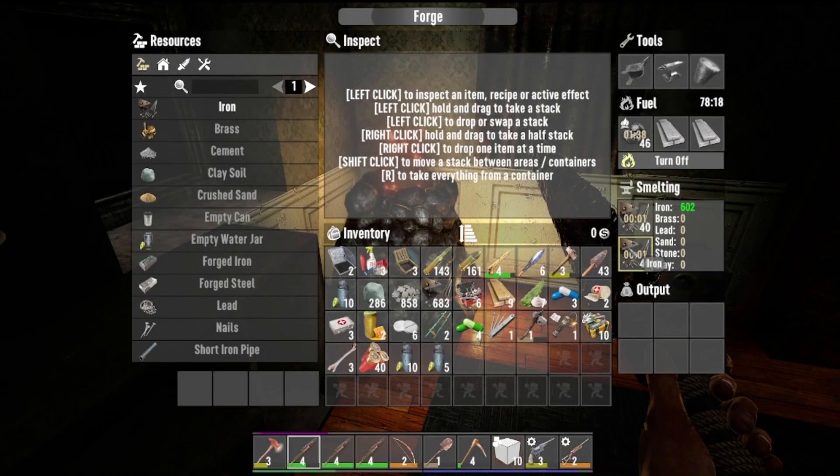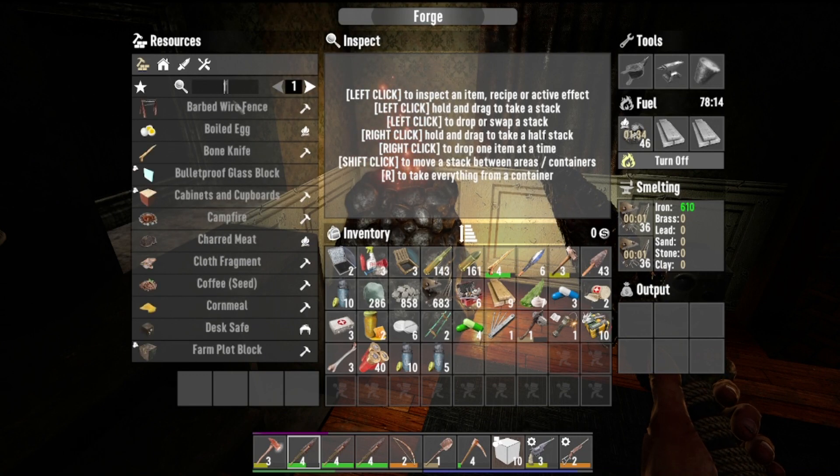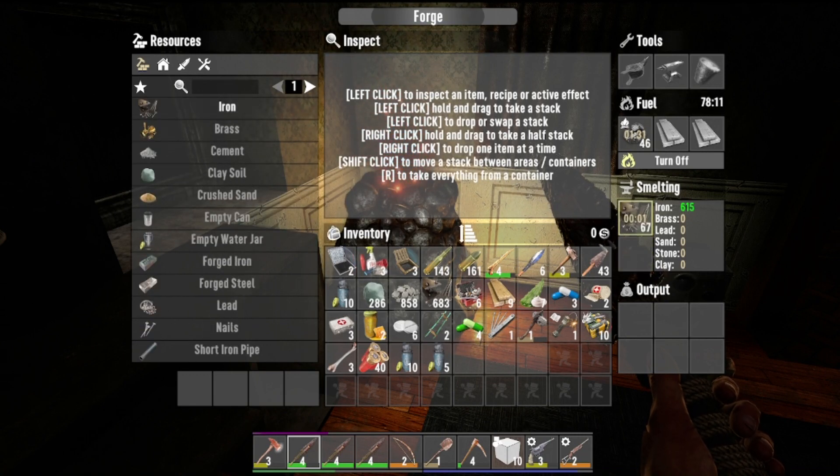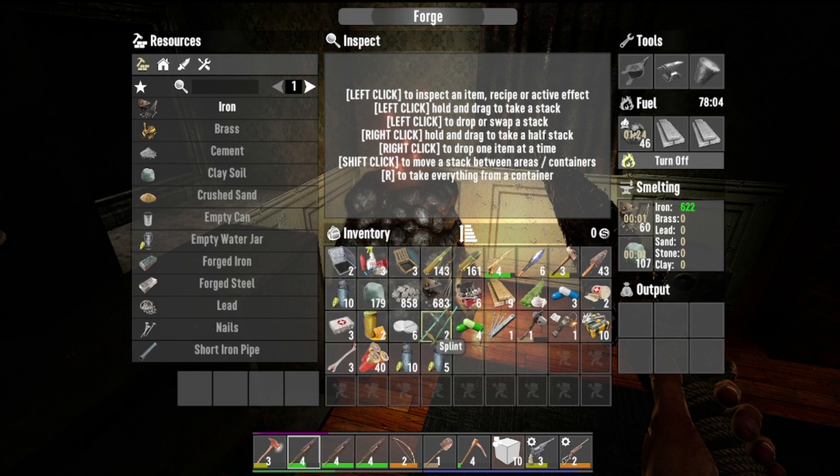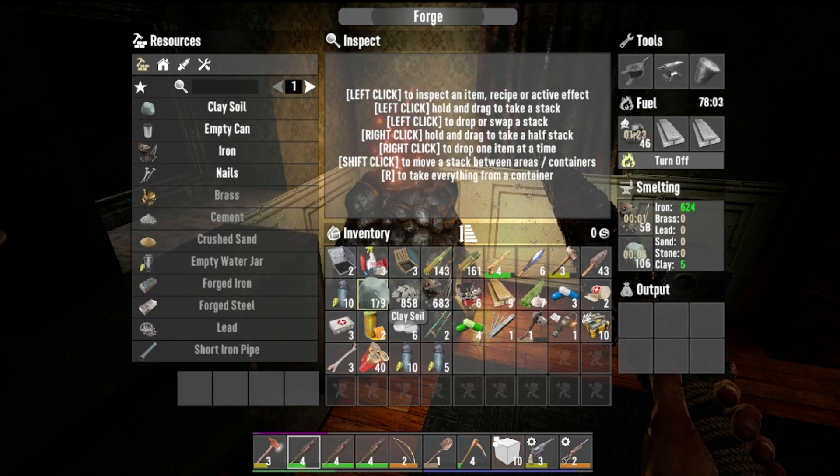Still smelting. We've got to put clay in there too — we can do that, we'll add some more. We're going to need that to go with our stone for more cobblestone.